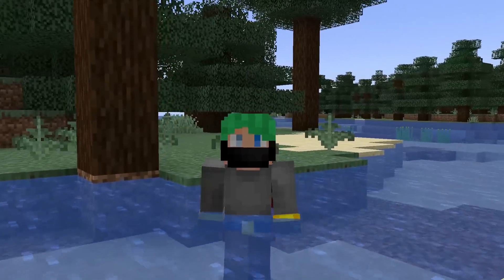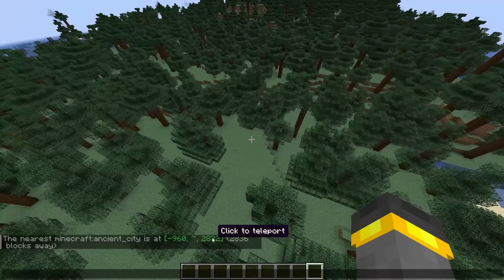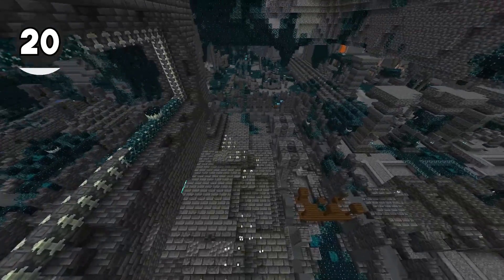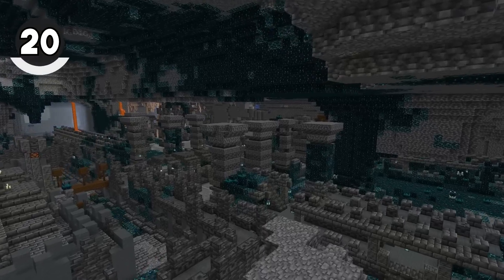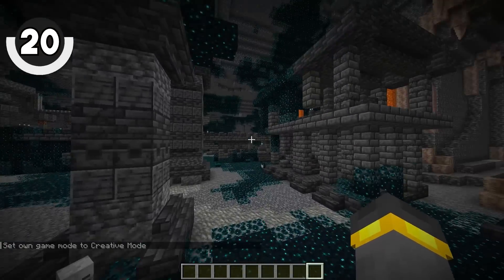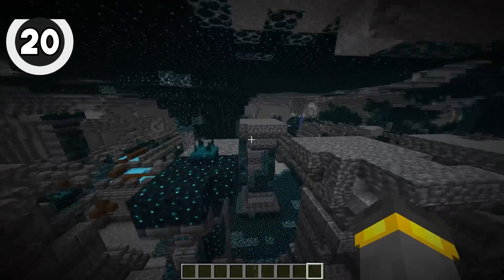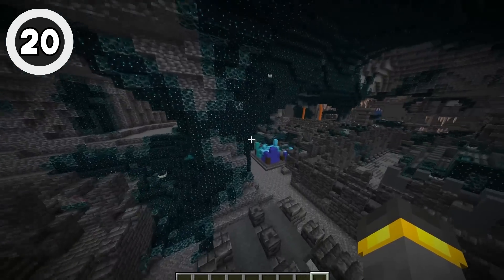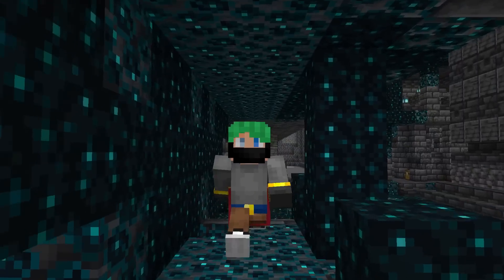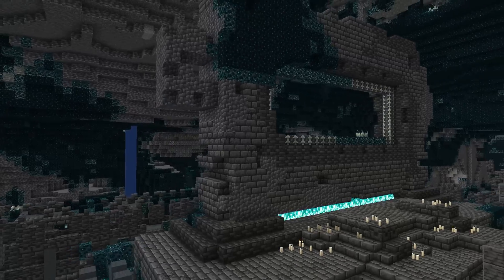That is 19 updates you might have forgotten about. The final one is for the new people. Step one: find yourself in an ancient city. Step two: find the structure that generates there — you'll get a skeleton skull. There are two places in the entire city you'll find it generating: on a pillar, and in the altar structure with the two chests. There was a lot of controversy about the Wild Update, but no matter how you felt, the hype for 1.20 is at an all-time high.